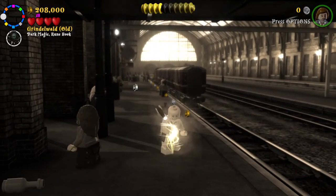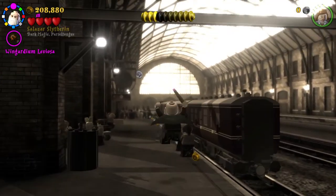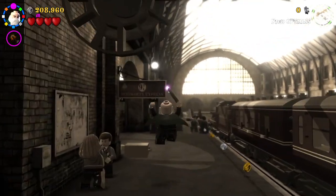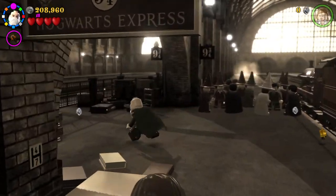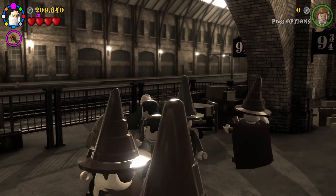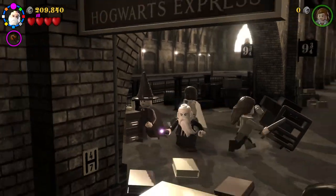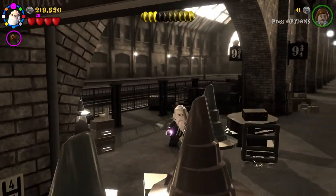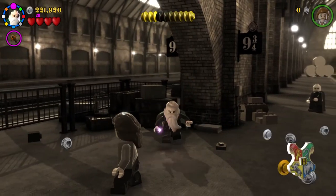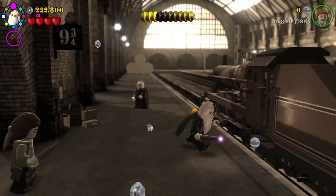Now get your dark magic character out. You need to be able to use dark magic. Put these briefcases on here — that's one, two, three — and it'll move around and give us the final house crest piece, the Half-Blood Prince crest. Give us these studs!